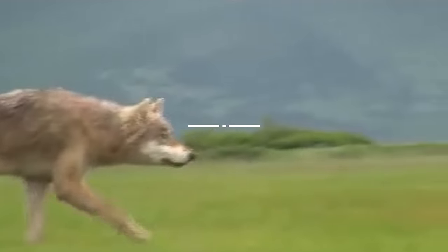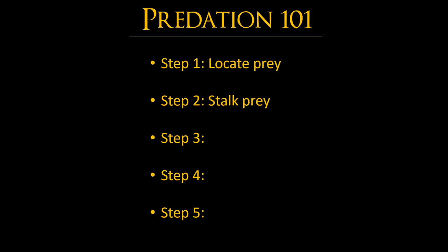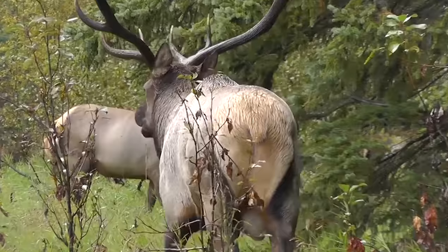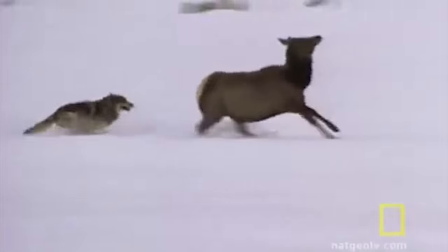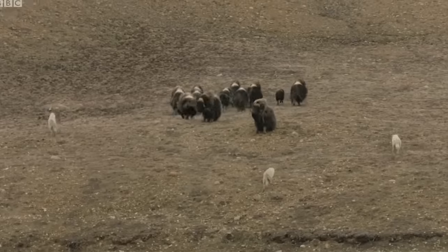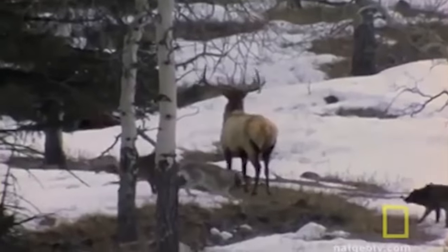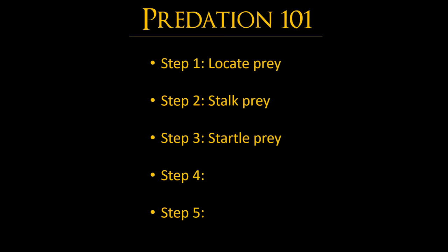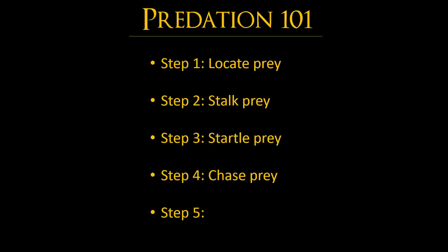In step two, all wolves go into stealth mode and attempt to get as close as possible to the target without alerting it. Once the target detects them, they move on to step three. Step three is the defining moment in the hunt, and success depends on what the target does here. Once the target detects the wolves, it can either charge, stand, or flee — the wolves will only proceed to step four once the target flees. If the target chooses to stand its ground, the wolves must use intimidation abilities like growling and barking to reduce the target's resolve. If the intimidation succeeds and the target flees, step four is triggered. Step four pits the mobility stat of the target against the mobility stat of the wolves, and this is also when wolves will attempt to isolate the target player from their group. If the wolves manage to catch up to the target, the final step begins.